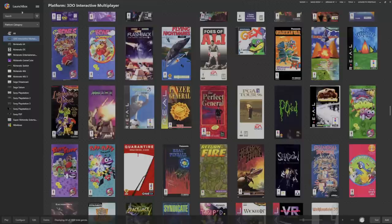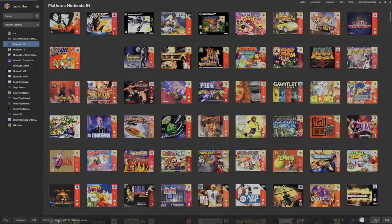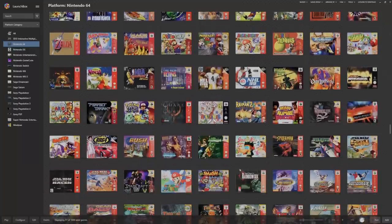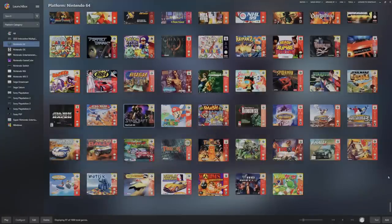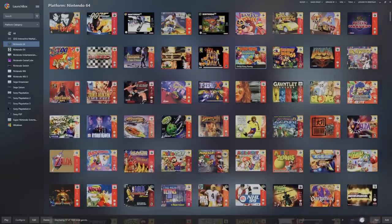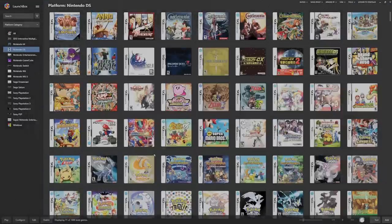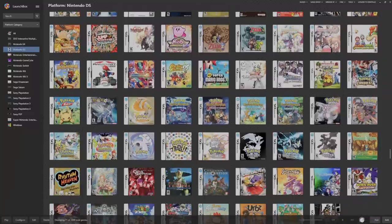First off we've got 3DO - 44 games - I tested it and it worked well. Nintendo 64: the bottom of the screen says displaying 97 of 1,000 games. So back to 3DO: 44 games, 97 on Nintendo 64 - kind of disappointing. I'd think just go ahead and slap on all 300. Like why not StarCraft 64? You do have Diddy Kong Racing and 007 though - it runs very well. They do have the Mario game, which is good since some of these hard drives omit Nintendo titles. 71 Nintendo DS games - you get the best of the best like New Super Mario Bros.